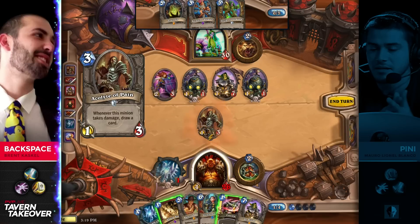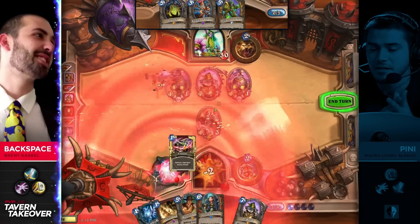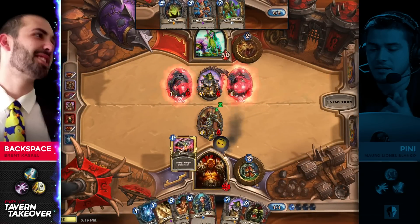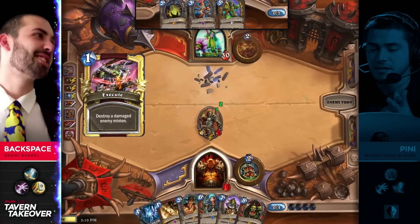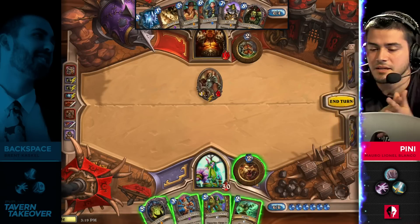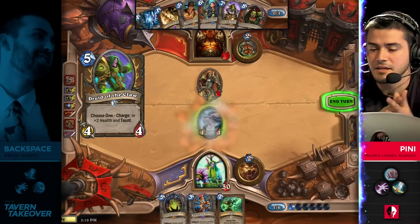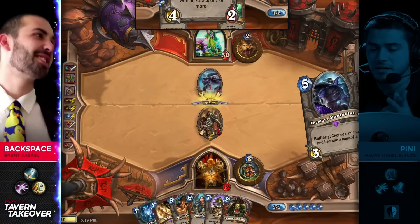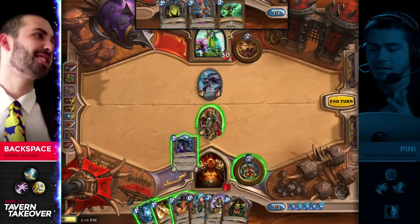Backspace knows that this was one of the worst possible scenarios that Penny could get into. And if these Boom Bots — let's say one hits the Acolyte for one. They both go for face, both deal four damage. He's already at 16 HP. If I'm Penny, I just think I'm charging face. Those Dr. Boom rolls really showing the strength of that card.